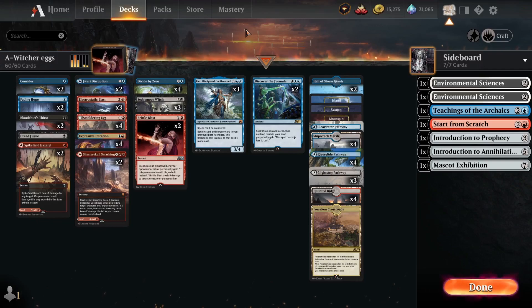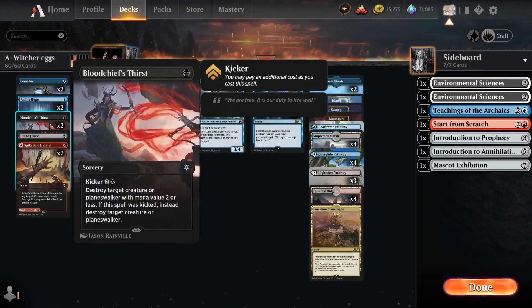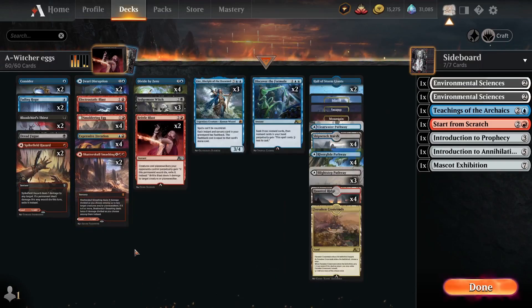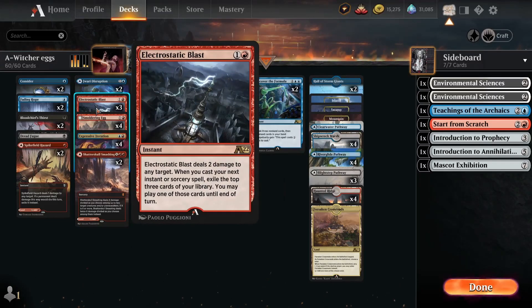Everything else in the deck is instants and sorceries, and even a land that is an instant or sorcery is in the deck. A new card from Alchemy worth mentioning is Electrostatic Blast — it's basically a 2-mana shock dealing 2 damage to any target. When you cast your next instant or sorcery, you get to exile the top 3 cards of your library and may play one of those cards, even a land. So it's great card advantage.